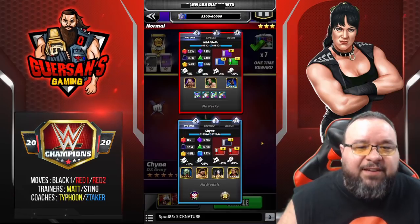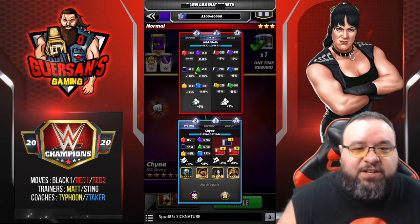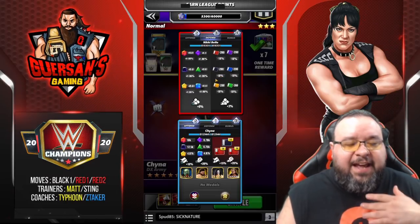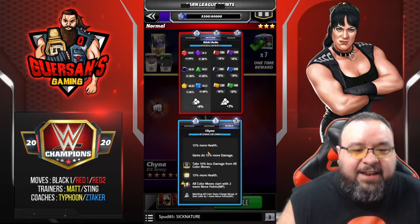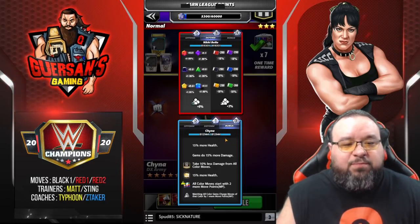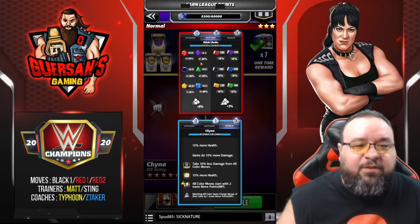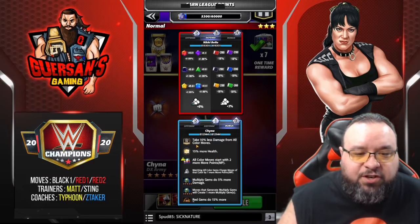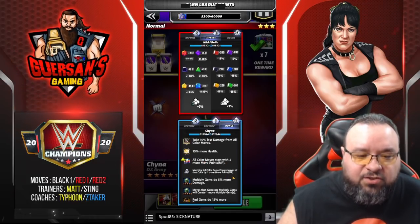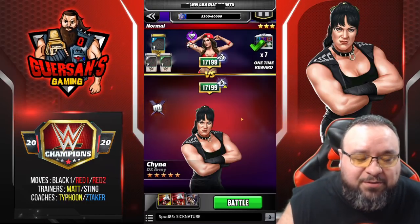Strikers have an advantage over tricksters — that's the whole point of going against Nikki. She has traps with metals and everything, giving her 41% reduction across the board. My class advantage gives me 25% extra. Plus I've got 15% more output and 15% more damage from gems via the feud bonus. That 25% plus 15% adds up to 40%, which almost equals what she's preventing. I also have 10% less damage from all moves, 15% more health, all color moves start with two more, and matching plus one. The unfortunate part is she's a trickster so she might dodge my moves.